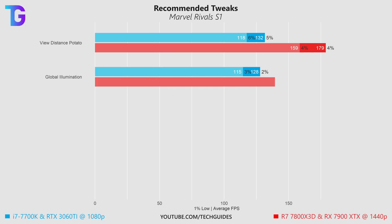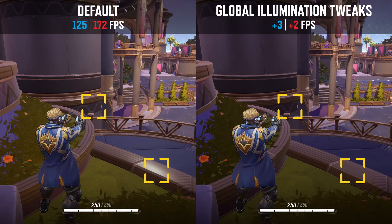Next we have global illumination, which boosts performance only by roughly 1 to 2%. From a side-by-side comparison we find that this makes the game, especially in shaded areas, look a little bit darker. I still try to include as many performance boosts in my config tweak as possible to give you the highest performance with the least degradation in visual quality, and unless you're looking at a side-by-side comparison you'll likely never notice that you have turned down global illumination.